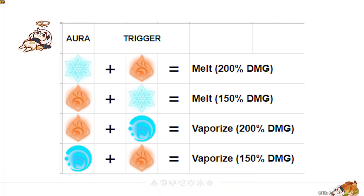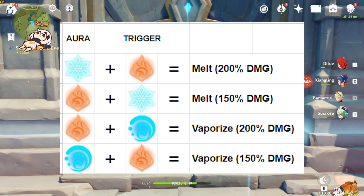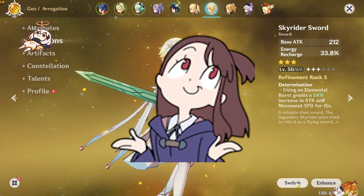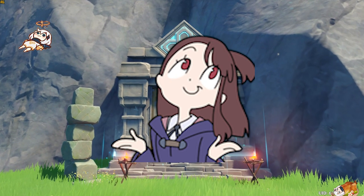For Klee, theoretically speaking, Melt is going to be the highest possible damage output because she's built around charge attacks that deal a very large single fire damage number. The issue right now is that current Cryo sub-carries and supports are awkward to play around — you can only really apply Cryo with orbitals like Kaeya's ultimate or Chongyun's E — and you can't attack while waiting for orbitals to hit, because applying a fire aura first will trigger Melt the wrong way. But I'll cover that in a future video about team compositions.